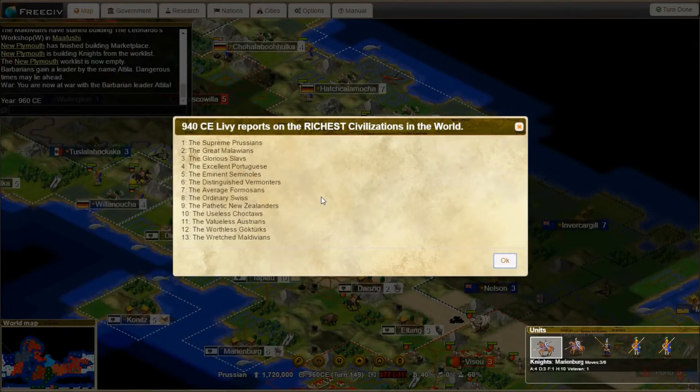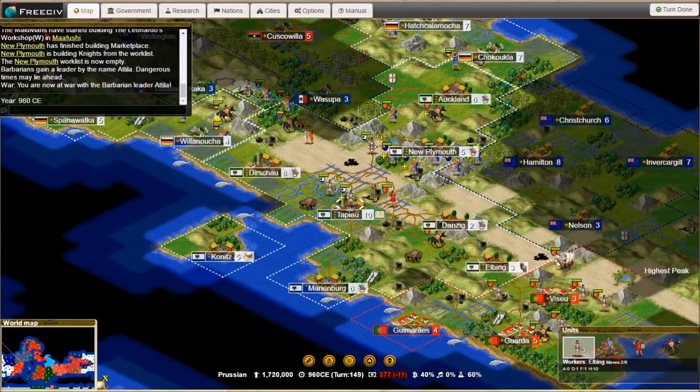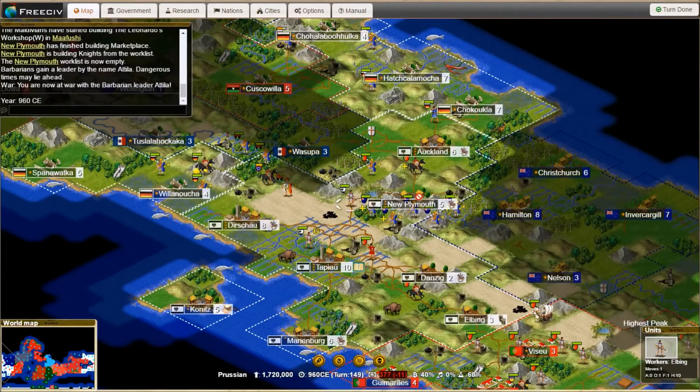The richest civilizations in the world — the supreme Prussians. Of course the Prussians are now losing money, but I suppose that is to be expected. This isn't looking very good — you can't go this one tile. Is he blocking you or something? You can go over here. This is some mechanic that I'm not familiar with — you can't actually move. I guess they have a sticky movement, where you can't move to a tile right next to an enemy.